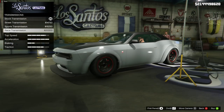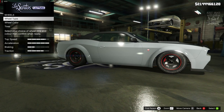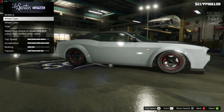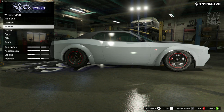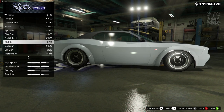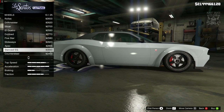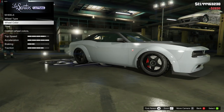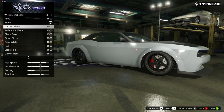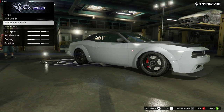For suspension, we're going to get the competition suspension because it looks great slammed to the ground. For transmission, obviously we want the race transmission, and turbo tuning as well. For the wheels, the ones we've got are really close to what we need except they have a red trim around the edge which has to go. Going into the tuner category, I found the Stanced EG wheels and they're pretty much bang on to what we need. They came up in black, but I think that's a little too dark, so I'm going to lighten up with carbon black.